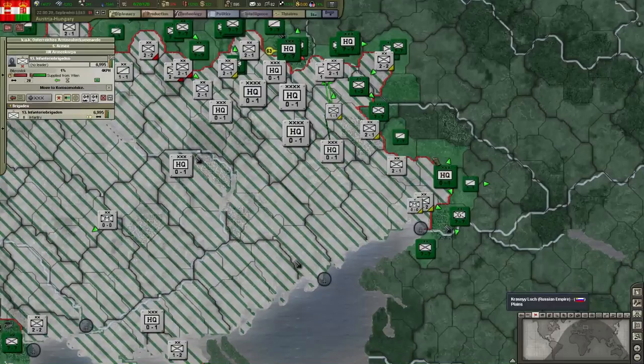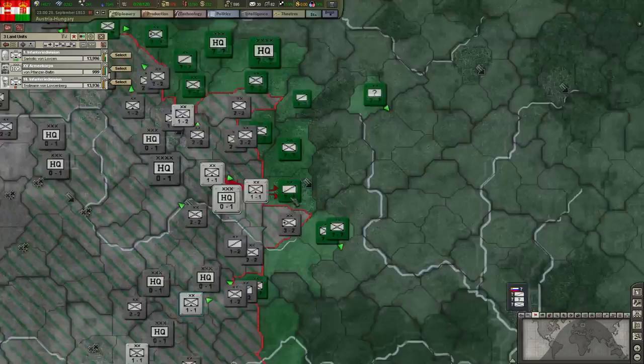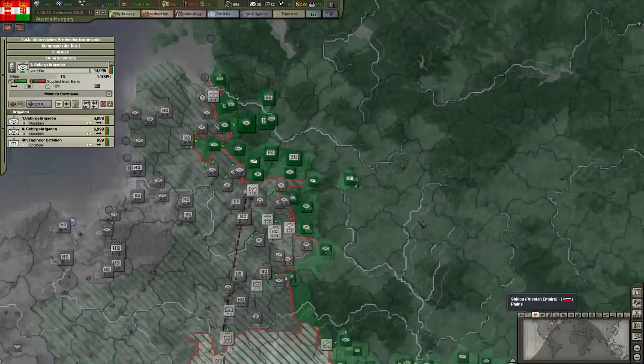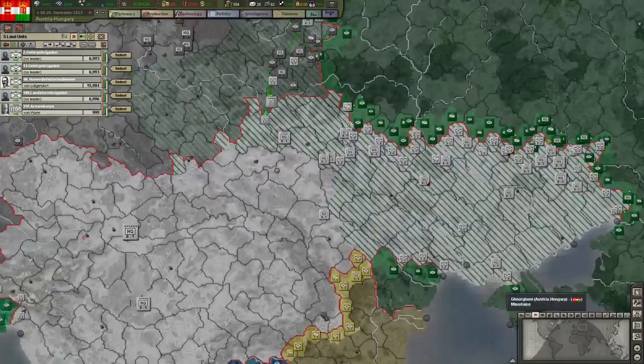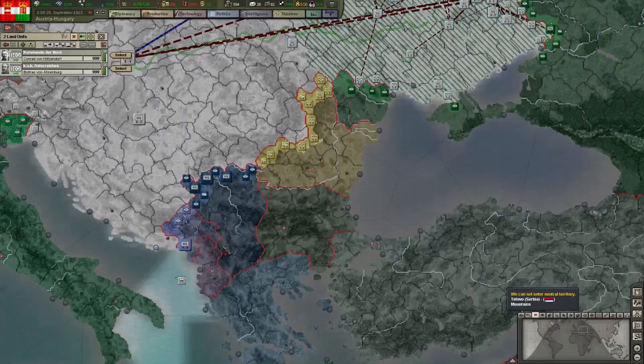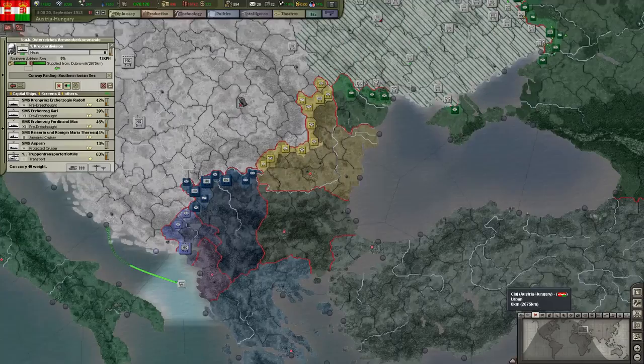I have absolutely no idea what I'm doing by the way — I'm just playing as I'm feeling it. I seem to be doing okay for now. These Mountaineers, let's just move up north. Let me try to sweep out some cities here. I still have a lot of units moving around. My HQ is moving forward.